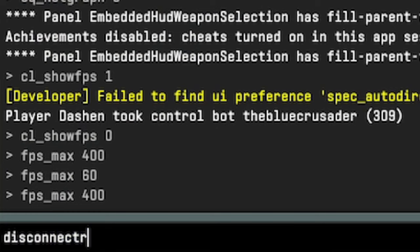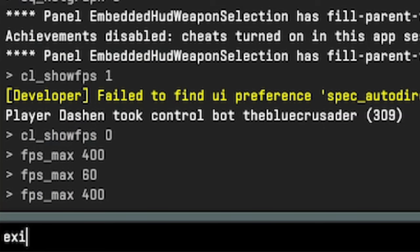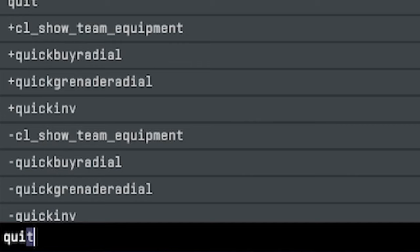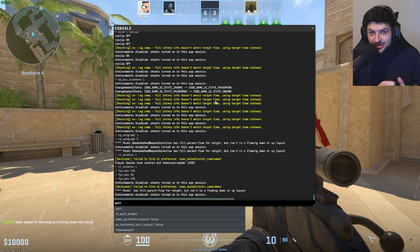If you type in disconnect it will quit to the main menu and back out of the game you're currently in. Also, the command that used to be exit — which would quit your game and close the window entirely — has now changed to quit in CS2. So if you type in exit and wonder why it doesn't work, it's now quit. And that will completely close your game, just like pressing Alt+F4 — so don't let anyone trick you into typing that.